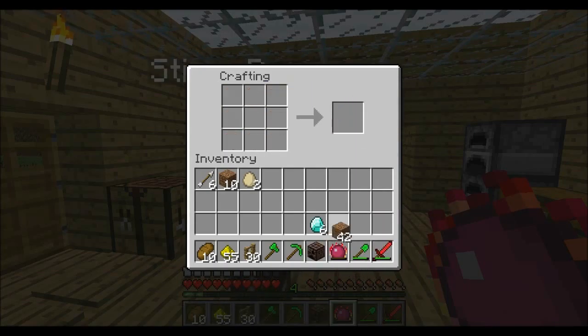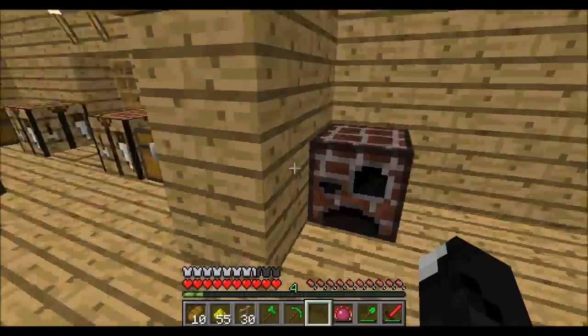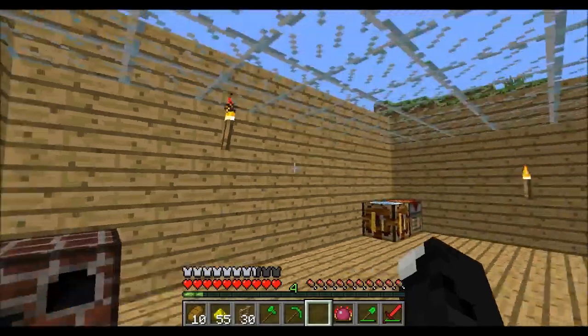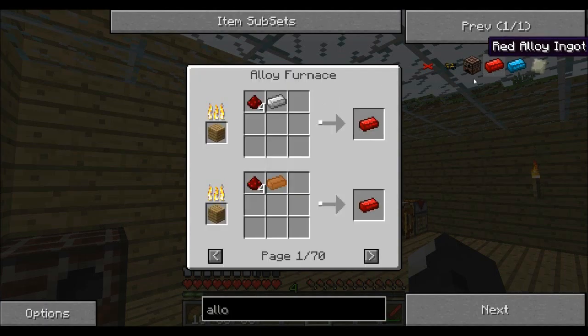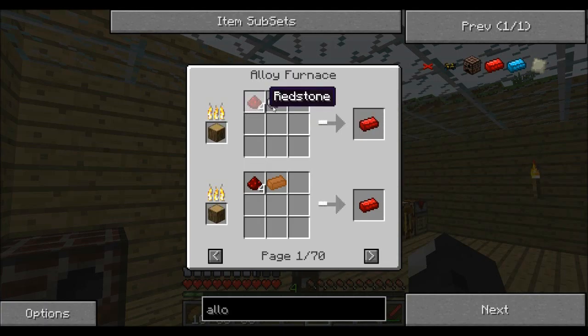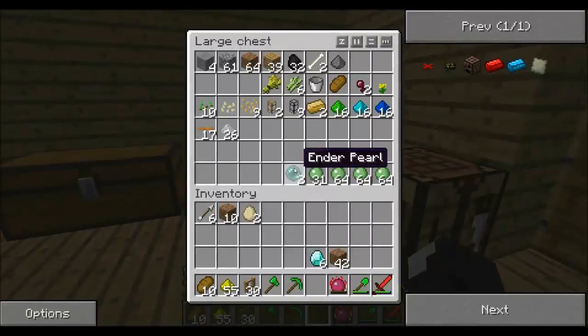Alloy furnace - we can put it here, and obviously we need some coal. If you look at the recipes you can use with the alloy furnace - like the red alloy ingot - you can see to make a red alloy ingot you would need an iron ingot and some redstone. We might need all these alloy ingots. If we use copper and redstone, I think that might be less useful - err, better.